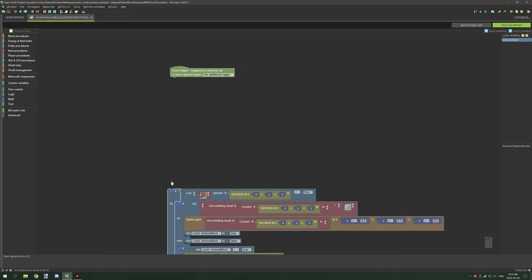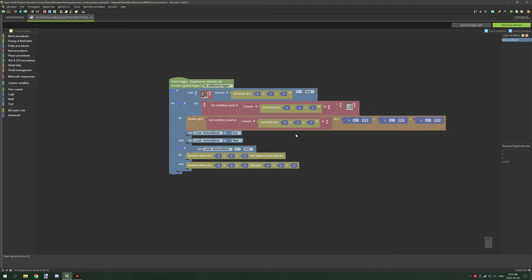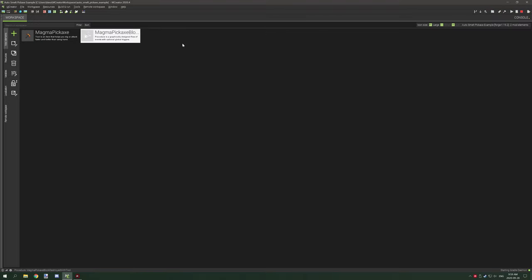This will be cross-mod compatible, except for the tool that you're testing for, but it will basically allow you to auto smelt any block. I'm not sure if it will work for enchantments - I haven't played around with that - but that's basically how it all works. After that, just make sure to save and you're good to go. Hopefully you guys found today's tutorial useful. If you're new to my channel, don't forget to subscribe, comment down below, rate the video, and I'll see you guys next time. Thanks for watching.